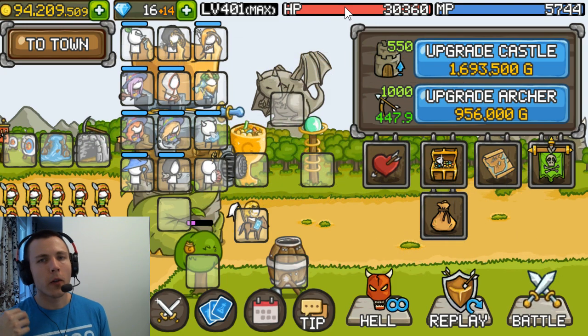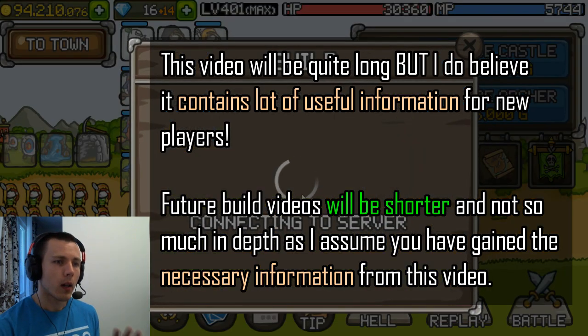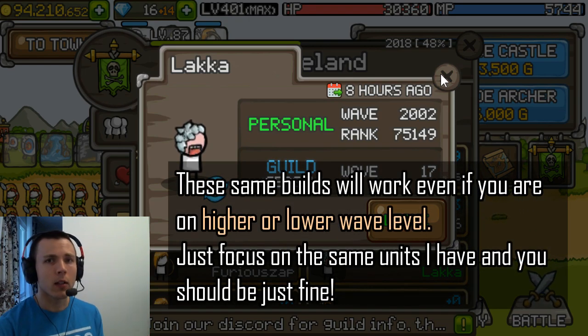This will be the first video of a playlist I'm gonna create, which is gonna contain different kinds of builds for different situations — for new players, for low wave level players. This account is on wave 2000 at the moment, and the hero levels, castle levels, and archer levels are pretty much what I think you should have at this wave level.